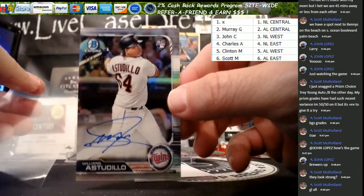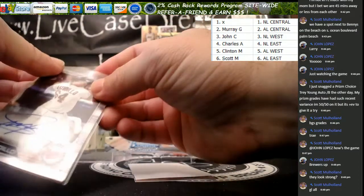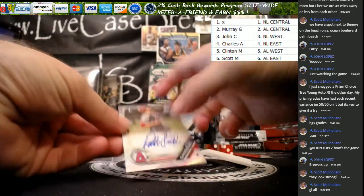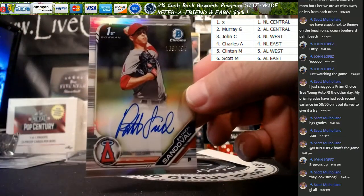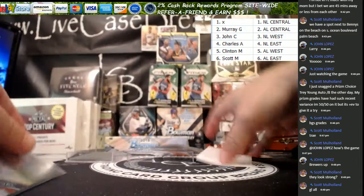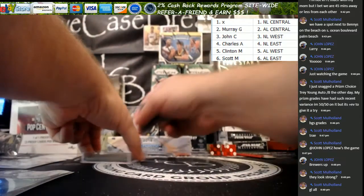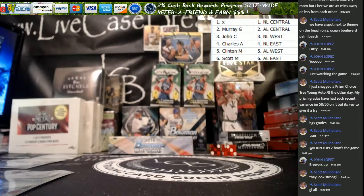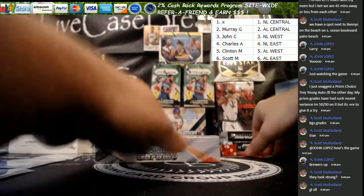Next spot for the Twins — it's a refractor of Williams Astudillo. That goes to Murray at $4.99. And our third card for the Angels: a refractor auto of Patrick Sandoval. So three divisions with hits in that box. That was all American League — let's see what this box has.